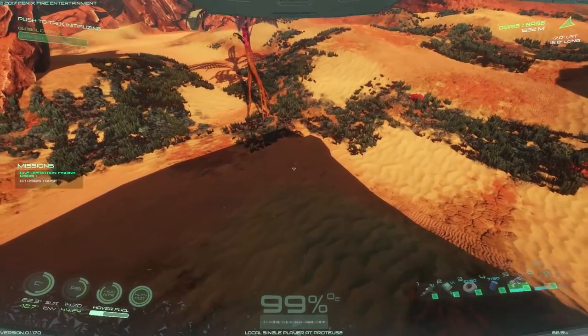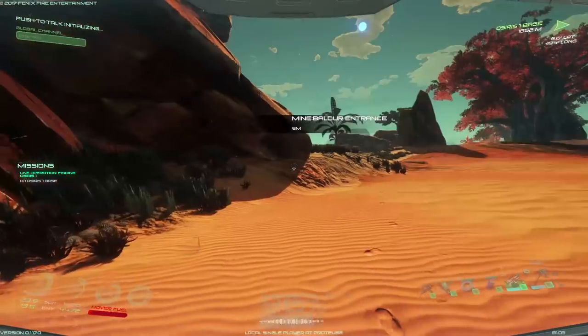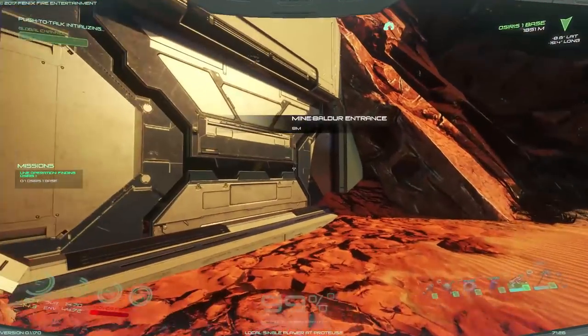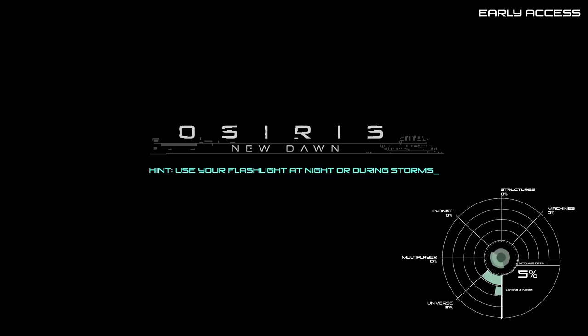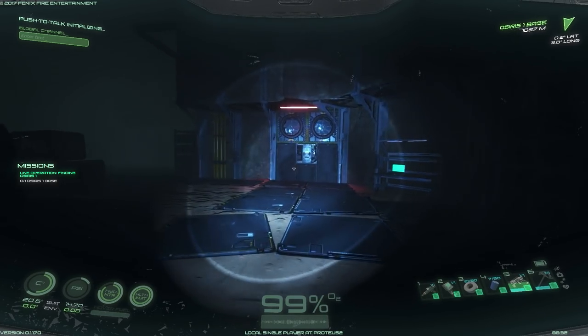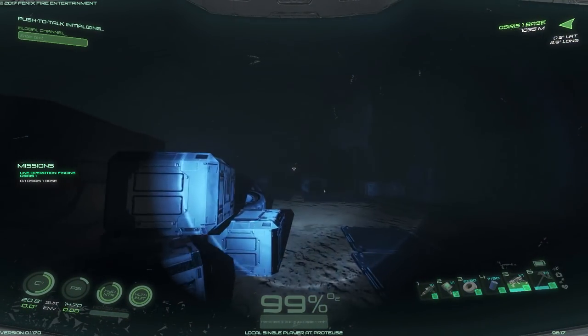If you build a base over here, you do have the option to go inside this mine right there — there it is. Before we go in, spoiler alert: once you find the Osiris team you have to collect their bodies, and there are PDAs that will tell you to come here. So we're skipping ahead a little bit, but I'm just coming in here for carbon and then we'll leave. This is just for showing you where it's at — we'll come back as part of the mission later.